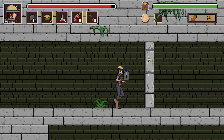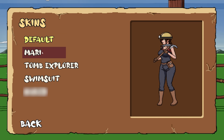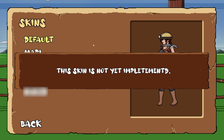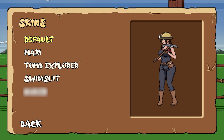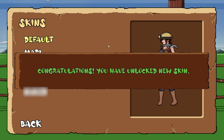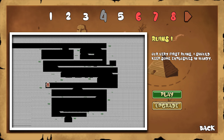We have enough enemy tokens now to unlock different skins. We got 'Mari' - that's probably the sister - and 'Tome Explorer', which I have to imagine looks kind of like Lara Croft or something. Congratulations on unlocking your skin! Yeah, it's Lara Croft-ish to some degree. Now that the ruins are complete, we have the pyramids next.